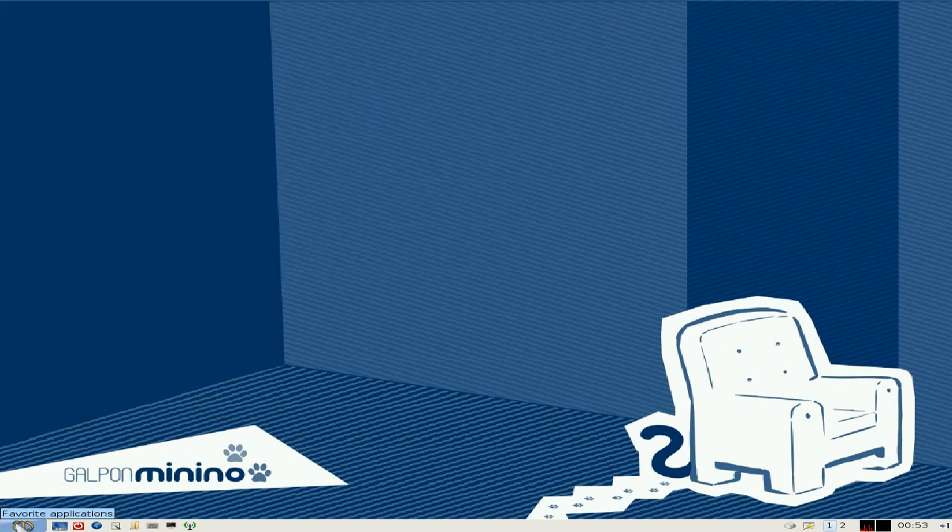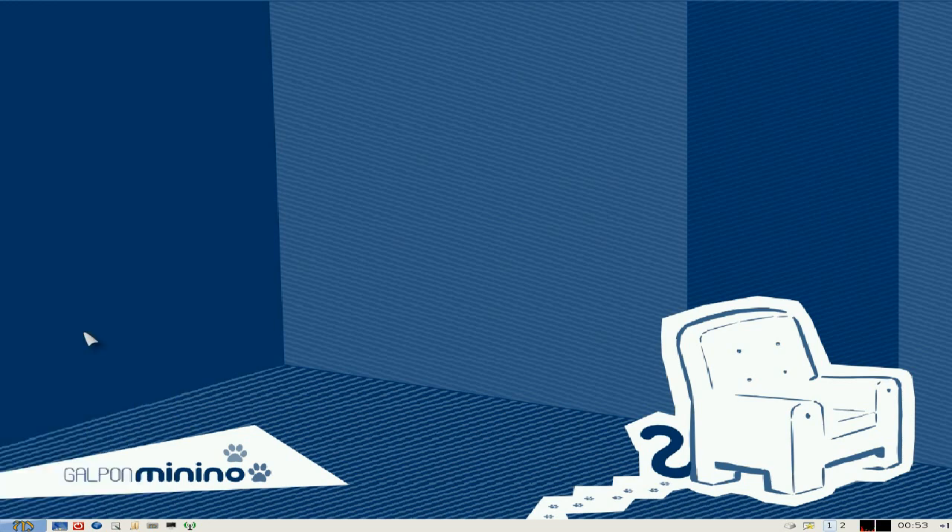So yeah, that's all right — you can do all your word processing, which is what I like. MT Paint's there, GAIM for your messaging. Epiphany is there also. And Minix, which is their own little web browser thing, which means you can do their WhatsApp.